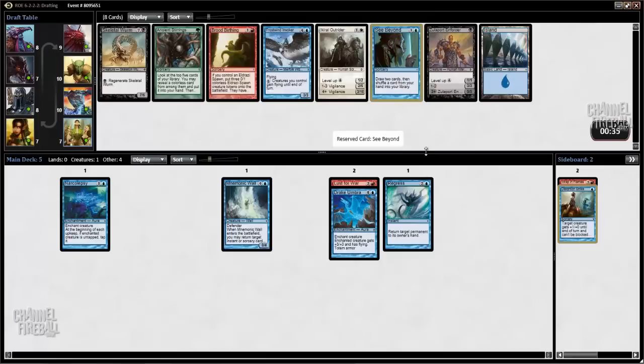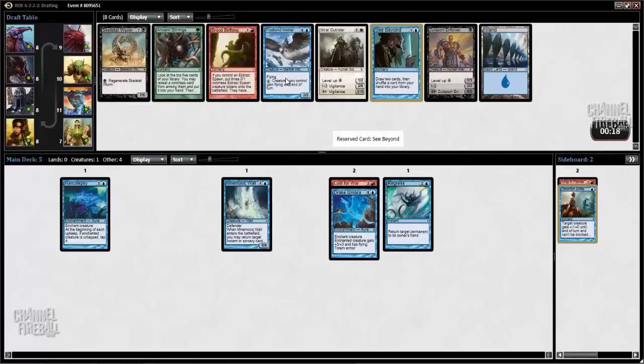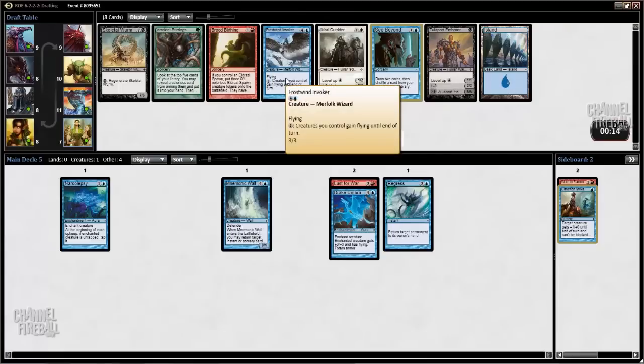Sea Beyond is excellent. Early in the game it lets you dig for lands; late in the game it lets you get rid of lands. The next best card is probably Frostwind Invoker, which is one of the worst Invokers, but they're all good enough to play. 5-mana 3/3 Flying is a fine card, and the ability is sometimes relevant.